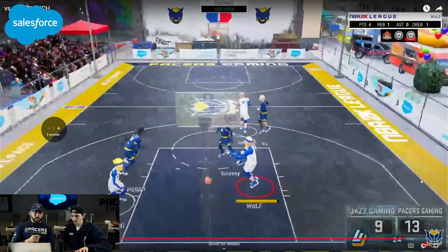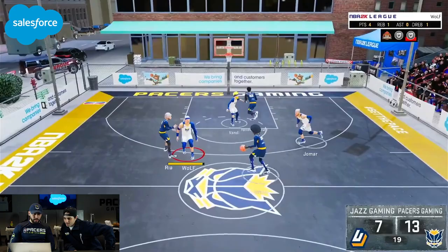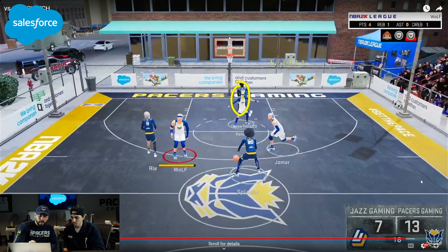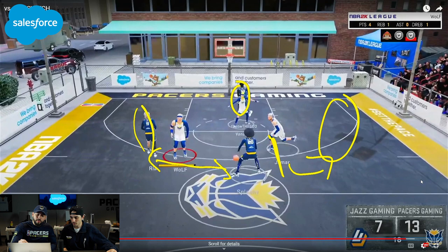Real quick — pause it here. The main thing is understanding that Follow is already in the paint, and look at where Ria is — also in the paint being guarded. The spacing between these two Jazz players is horrible. Immediately as a defender, seeing things like this makes you a way better defender. As soon as this happened, my head is thinking: I cannot let him beat me to the right side of the court because that's where the spacing is. He can't drive because somebody's already there, and he can't go left because I know who's going to shrink for me.